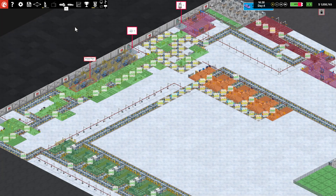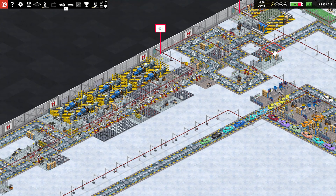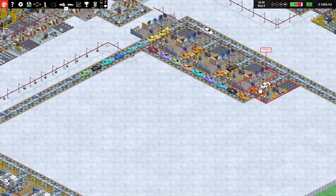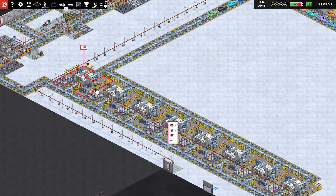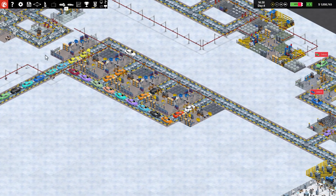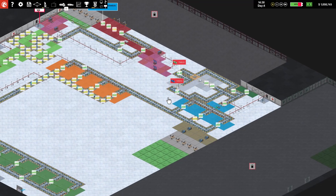Hello folks and welcome back to Production Line. In our last episode, we restarted our line because we had previously removed that conveyor to stop a backlog of cars, which we got taken care of. Now we're restarting production and should get that figured out shortly. We also expanded a little bit and took care of our defects area, so we're not sending out any defective cars.